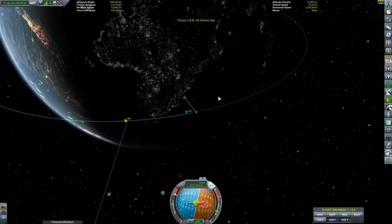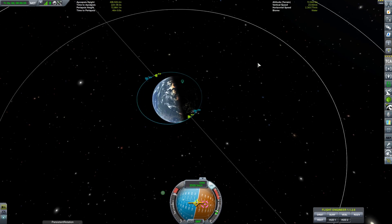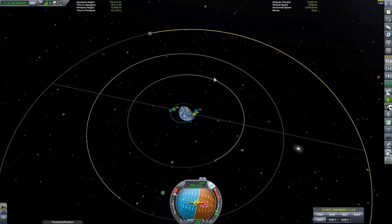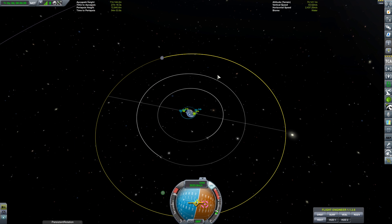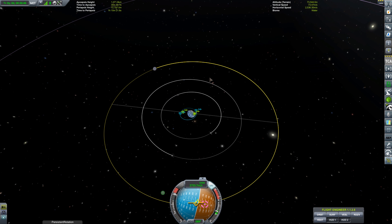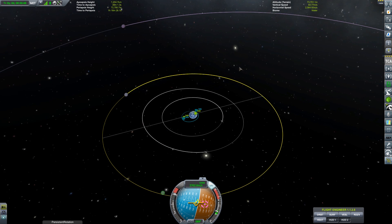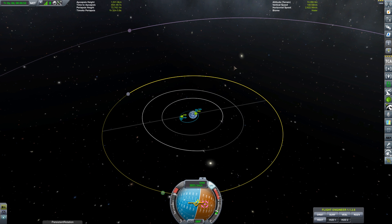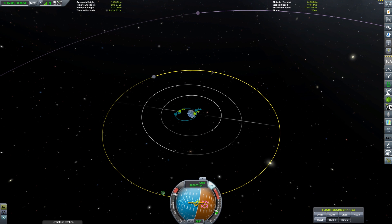It will just scan away every time it completes an orbit, covering a new section, until it has the bulk of the Mun scanned. Once that's done I'll need to log back into the satellite and change its orbit to something more polar to get the rest of the surface scanned. I may also need to increase its orbital altitude slightly to avoid needing a full polar orbit — but that will take days at the very least.